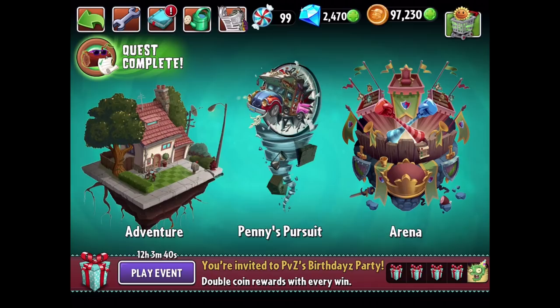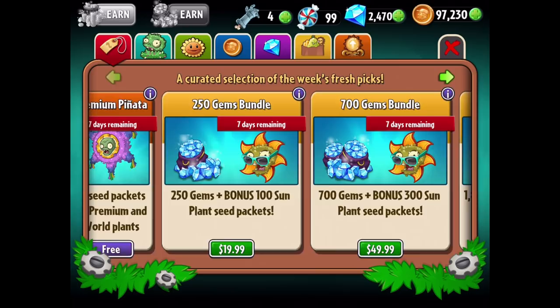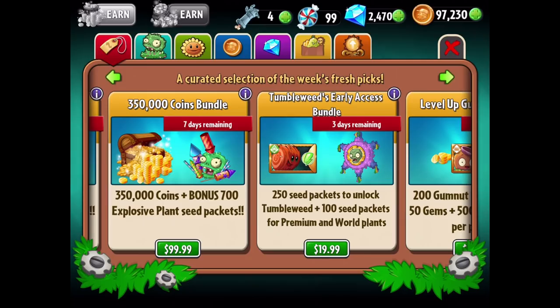Hello Zebra Herd, welcome back to Plants vs. Zombies 2. Today we are checking out the brand new plant added to the game for the upcoming Battles Arena season - it's going to be the Tumbleweed. Its early access bundle has 250 seed packets to unlock the Tumbleweed and 100 seed packets for premium and world plants. There should also be some epic quests to play with the Tumbleweed, so we'll be checking all of that out.